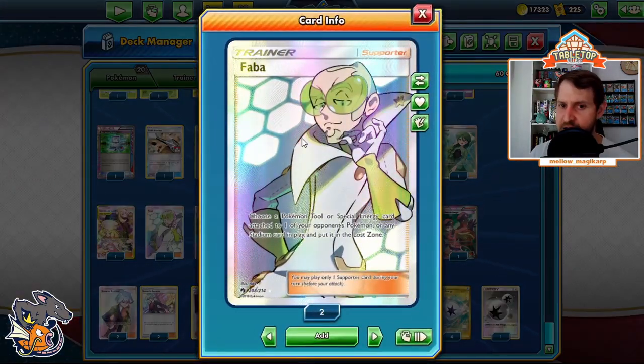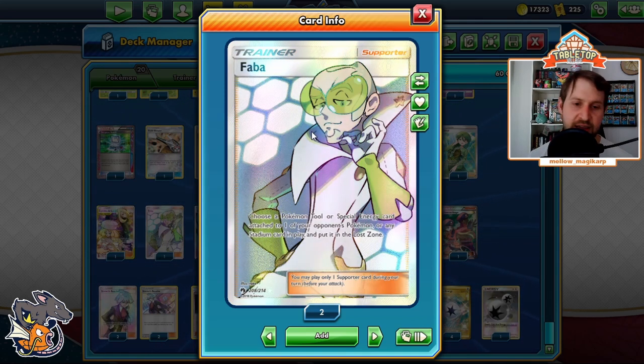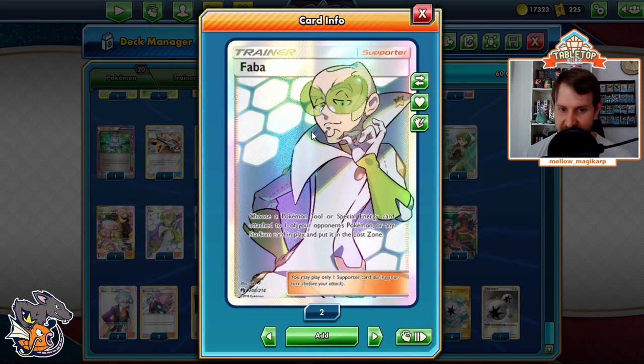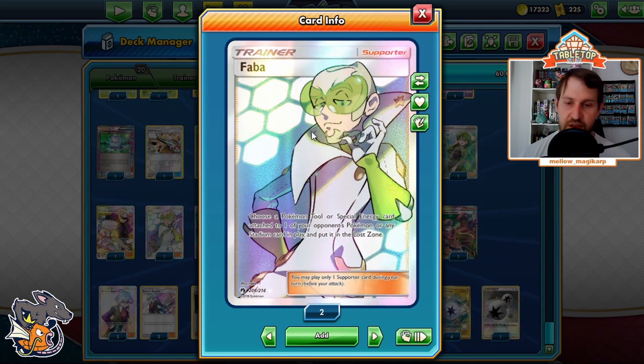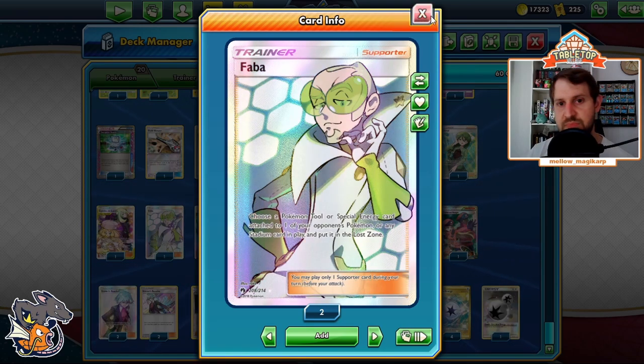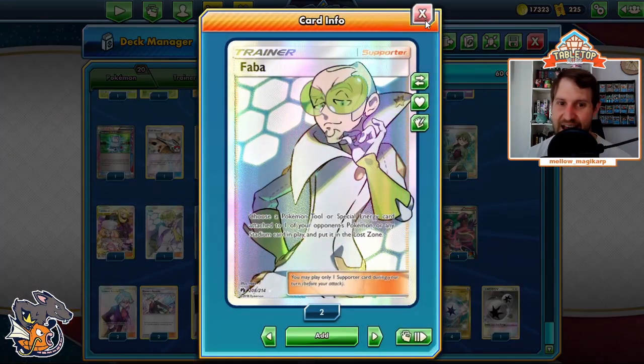Faba, under item lock, lets us get rid of energies, get rid of tools, anything like that. Against decks like Tina Chomp, they play four energies and that's essentially it — Faba, Faba, Faba, Faba, you win the game. Faba is a ridiculously powerful card — it's actually kind of broken. Even if they play Special Charge and we don't set up item lock, who cares — it goes to the Lusso.